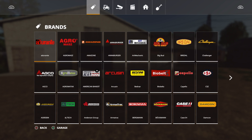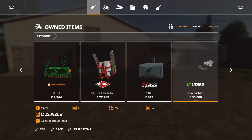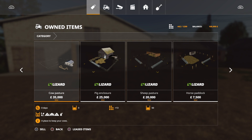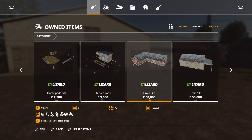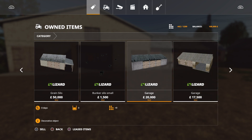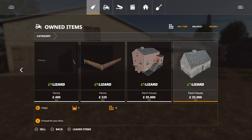In the garage we start with a T5, Fiat 1300, the Bison, a small Fortuit trailer, header for the Bison, small plow, small cultivator, small seeder, herbicide fertilizer sprayer, and a weight. Interestingly, we have modded placeables: a cow pasture, pig enclosure, sheep pasture, horse paddock, big chicken coop, two different grain silos, a bunker silo small with tires on the side — similar to Le Pinky — plus a garage and fences. Also the main farmhouse and smaller farmhouse are included as mods.